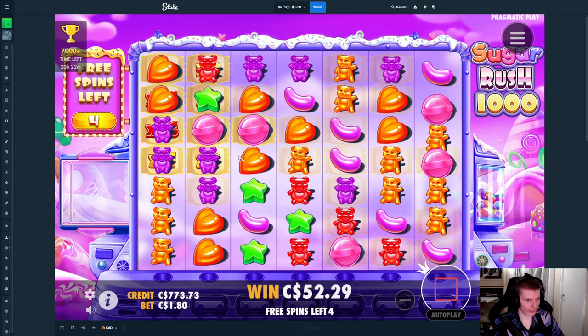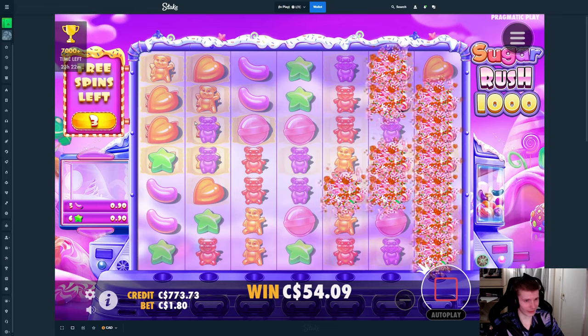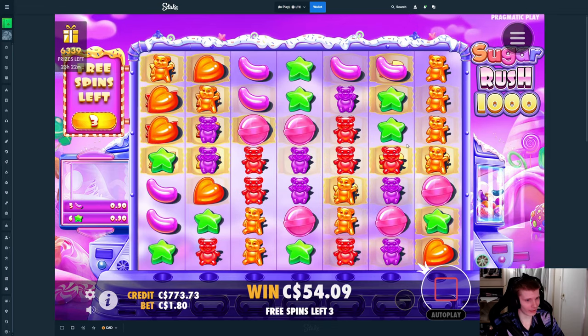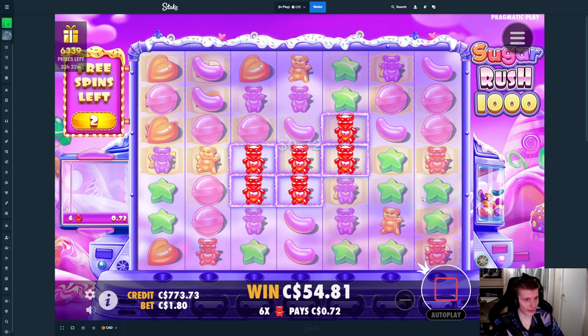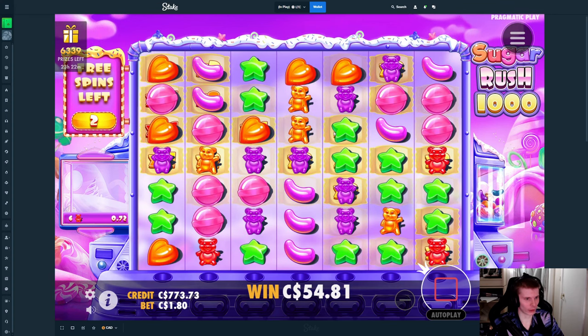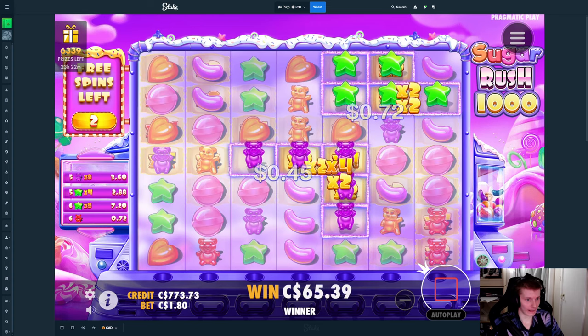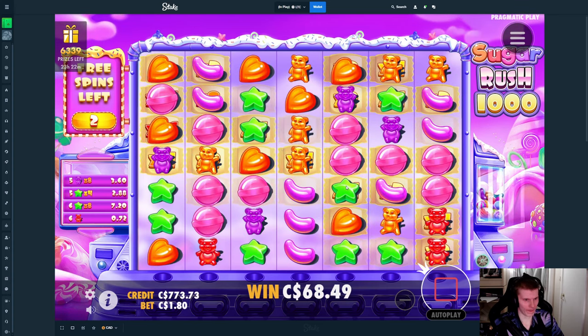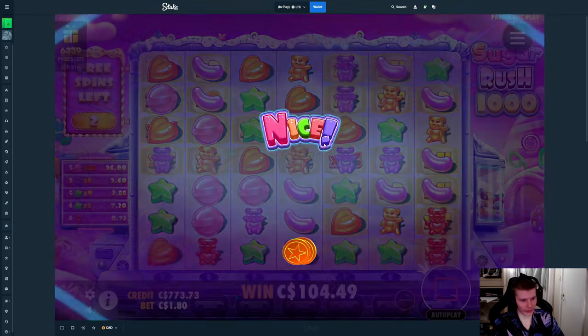Upgrade. Now if we could just keep connecting up in the top left. Right is doing something now. We still have quite decent multis up there. That's going to be green, the heart, the stars again — and it's going to be purple. Jelly bean right there. Top symbol though — that helps quite a bit.